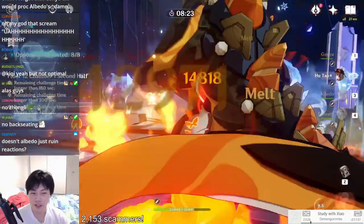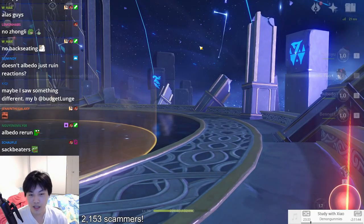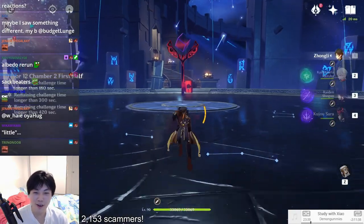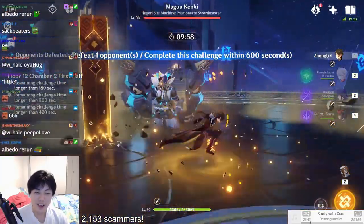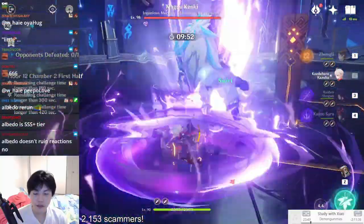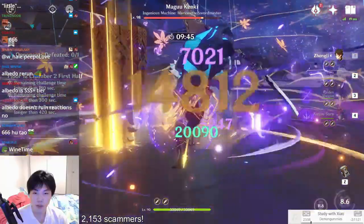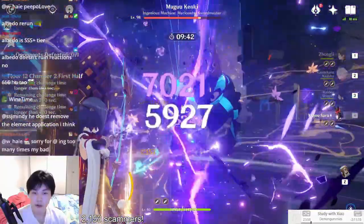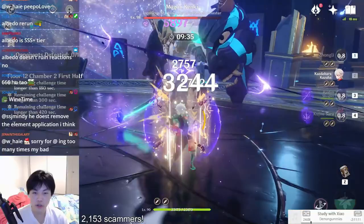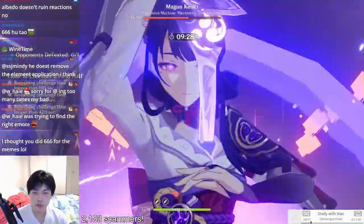By the way, Hu Tao's talent levels are 6/6/6 — she's Constellation 1 with scuffed artifacts and her talent levels aren't above 6 because I don't play with her much, so that's why she does little damage. Building up charge for Raiden Shogun, trying to proc phase one. Phase one triggers, so we run away and wait to reapply the shield. We reapply, cha-ching — you are dead, you are so dead, goodbye.